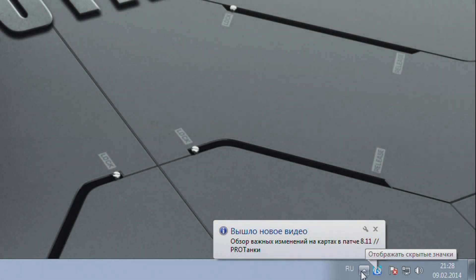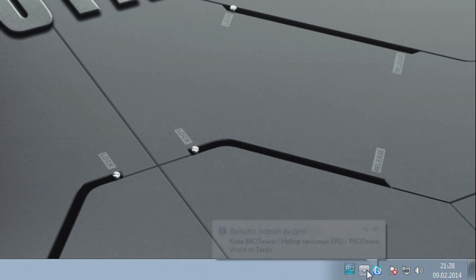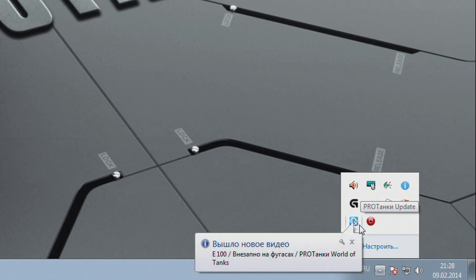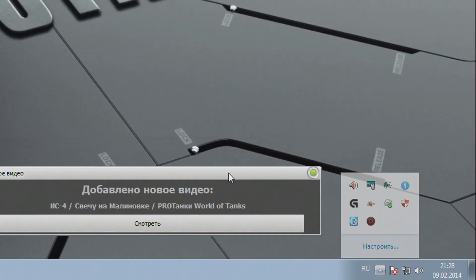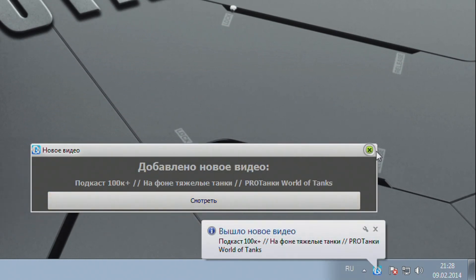А теперь непосредственно о программе, которая следит за обновлениями и висит у вас в трее. Находится она в нижней части рабочего стола. У меня Windows 7, у меня она здесь находится — у вас примерно в этом же месте. Запустив её, вы можете посмотреть как обновление для самого мультипака, так и сообщения о выходе новых видео на канале.